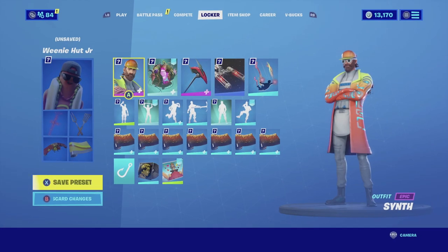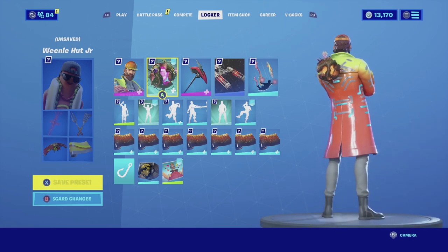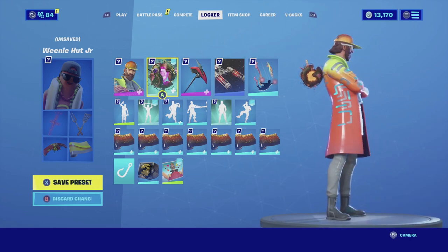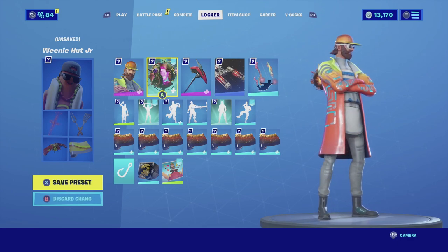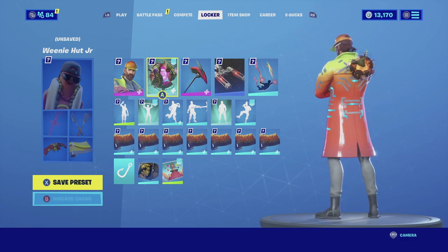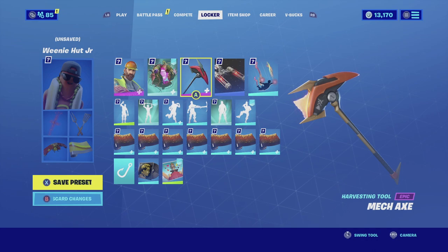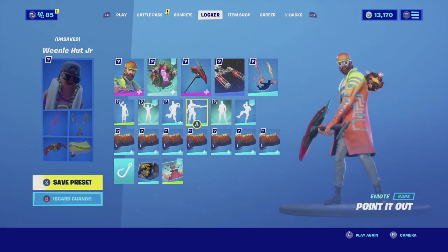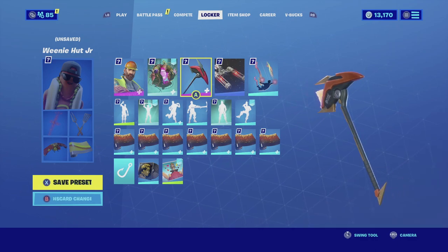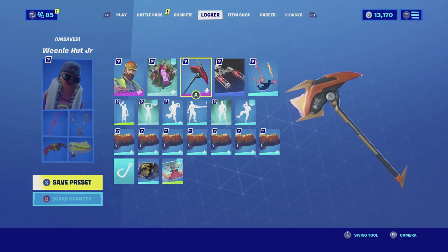For the last combination with the Symp skin, I am pairing it up with the Astroworld back bling with the orange color scheme. I really love this back bling on this character — the core of the Astroworld itself is bright orange, which complements the orange in the skin's hat. The back bling also has little patches of green grass that complement the skin very nicely. For the harvesting tool we're going with the Megaxe. The Megaxe is a very futuristic harvesting tool — the orange color scheme and the orange flame on it matches really good with the core of the back bling and brings the whole combination together.